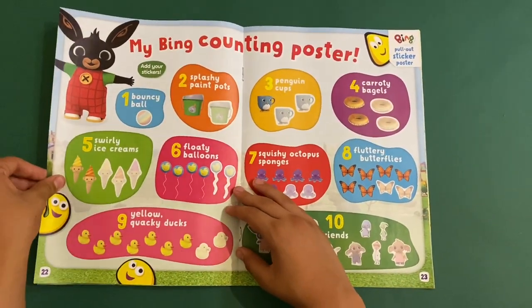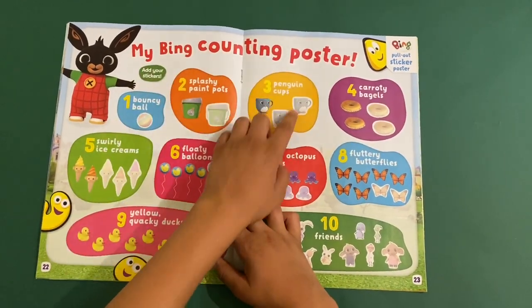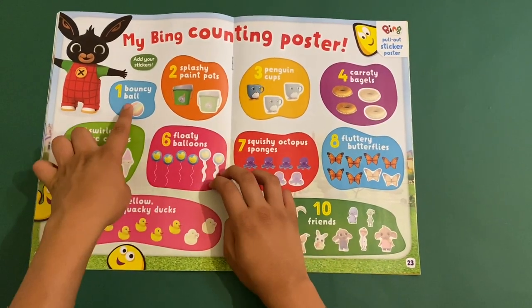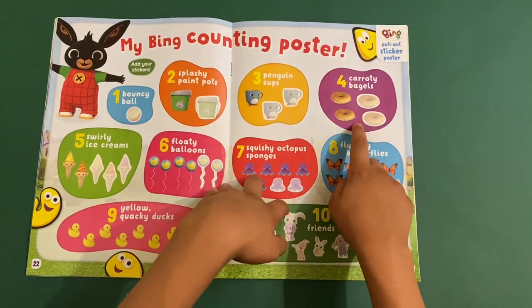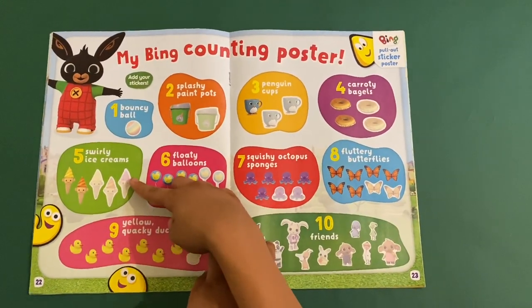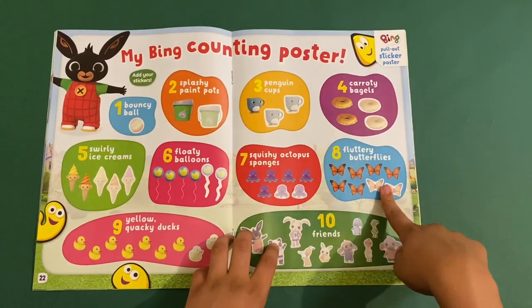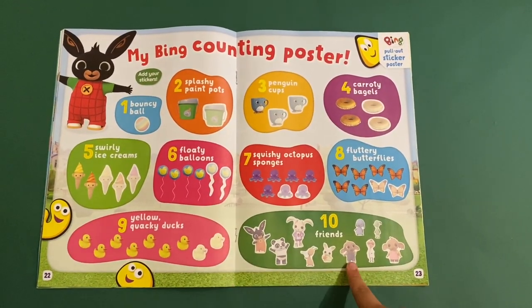Then we've got a Bing counting page — this is a pull-out poster, my Bing counting poster. It's like a sticker page from one all the way to ten: one bouncy ball, two splashy paint pots, three penguin cups, four cavity bagels, five swirly ice creams, six floating balloons, seven octopus sponges, eight fluttery butterflies, nine quacky ducks, and ten friends.